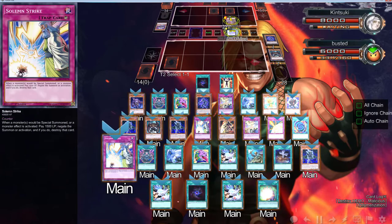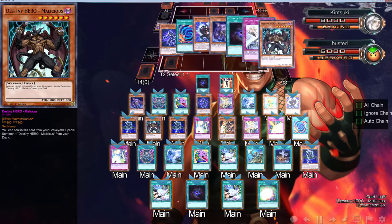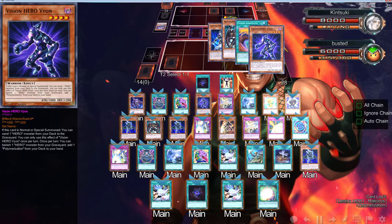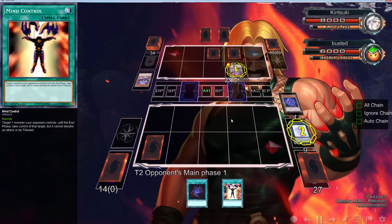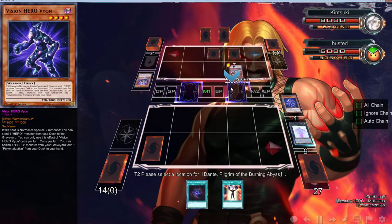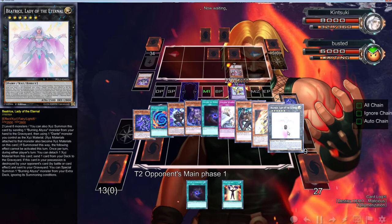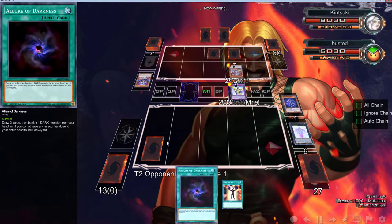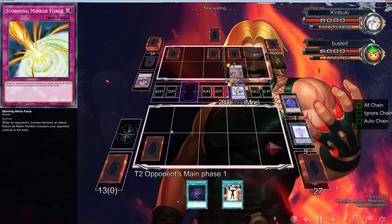Wait — what the heck? I only play ONE Shadow Mist?! There's literally only one Shadow Mist in this whole deck. How is that even possible? I remember specifically having to — okay, that's strange. I must be high or something because I have never done that in my entire life. Why would I ever play one Shadow Mist? This is absolutely stupid. There's literally only one Shadow Mist in my whole deck — that's definitely not flying today.